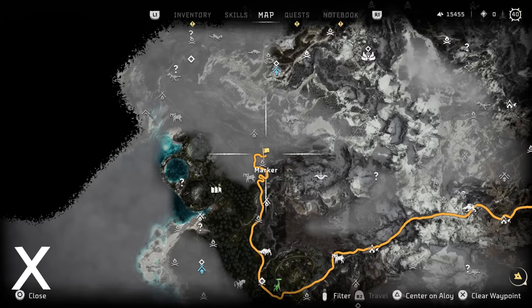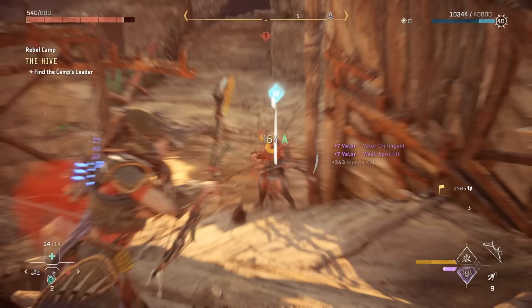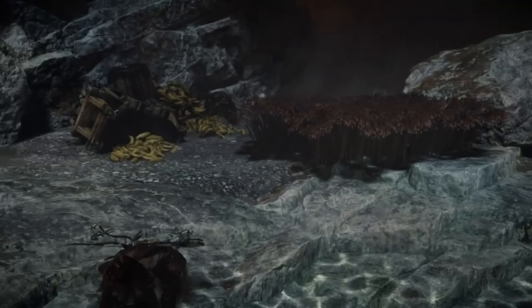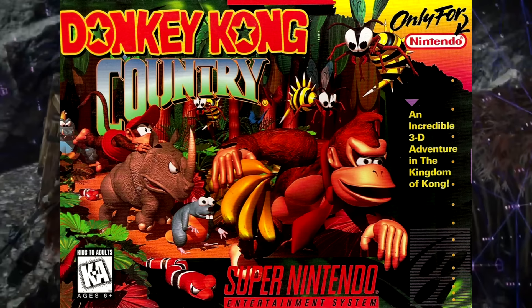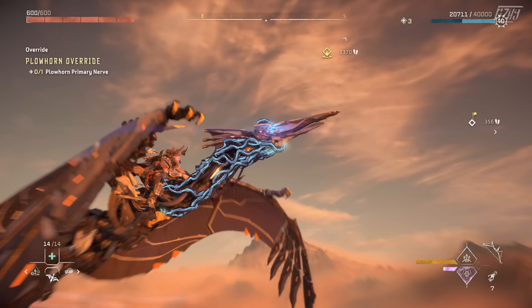Our final secret brings us to the Rebel Camp First Forge. In order to access it, you need to complete the other six Rebel Camps and then come here during a quest with Erend that unlocks after you've done so. Once inside, you may encounter a derailed minecart surrounded by bananas, barrels, and a red baseball cap — which references Donkey Kong Country. And that brings us to the end of our 10 secrets video for Horizon Forbidden West.